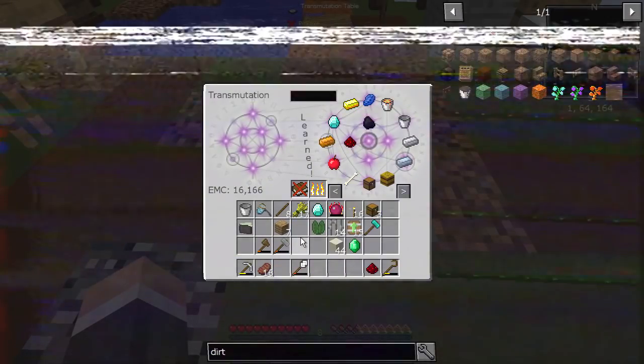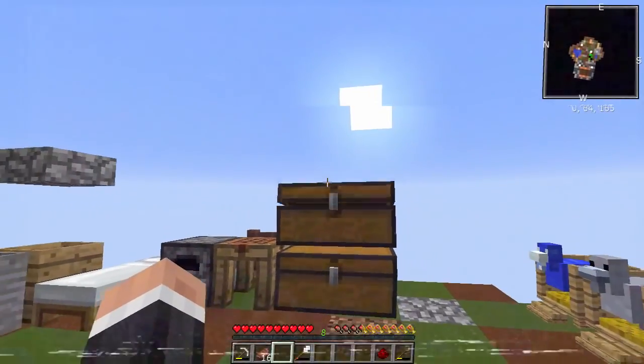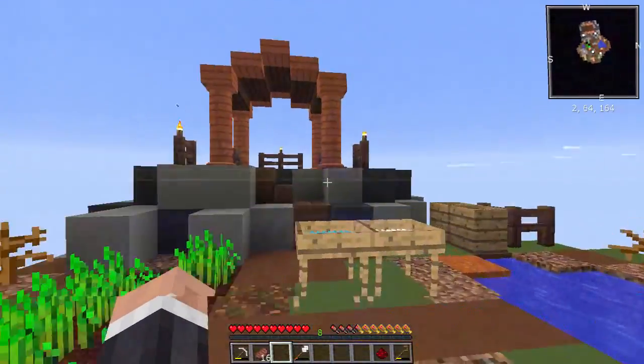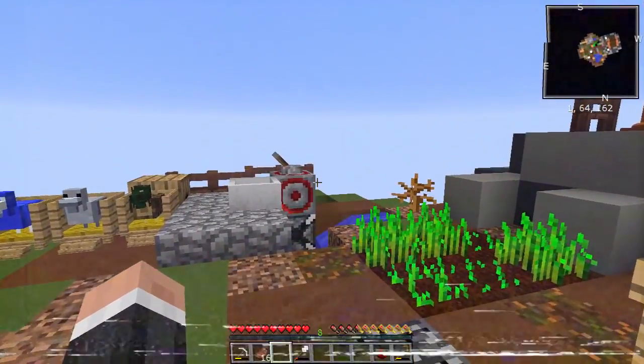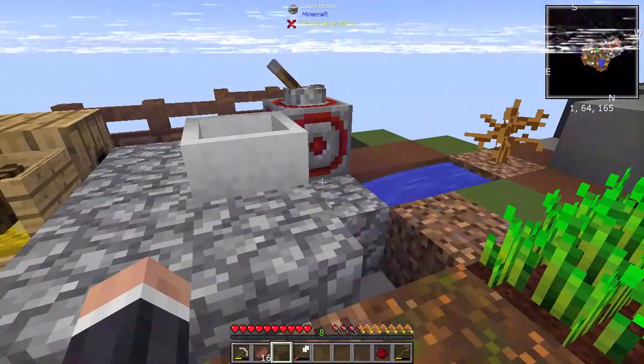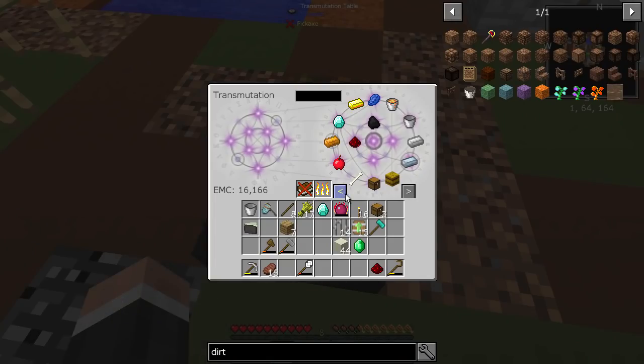Hello, my name is Ector, welcome back to Sky Adventures! Last episode we got the cobblestone block breaker generator and the transmutation tablet, and I've taught it a lot more recipes since — you can see I've just been chucking everything in it, which is rather nice.